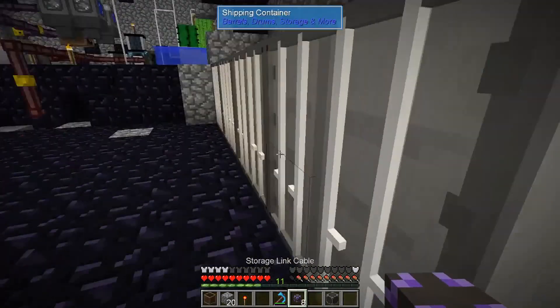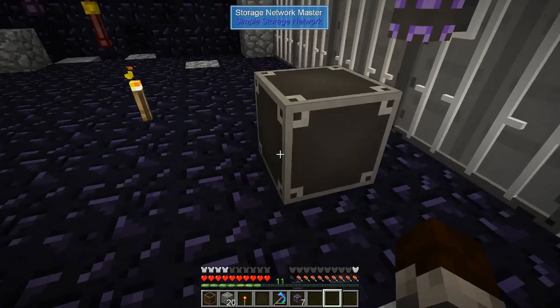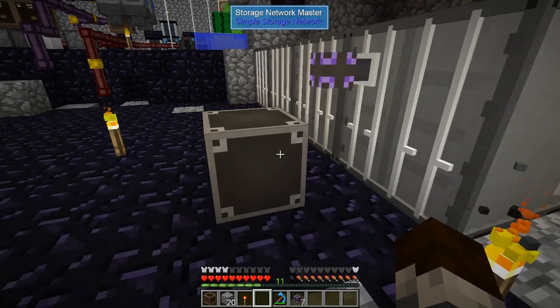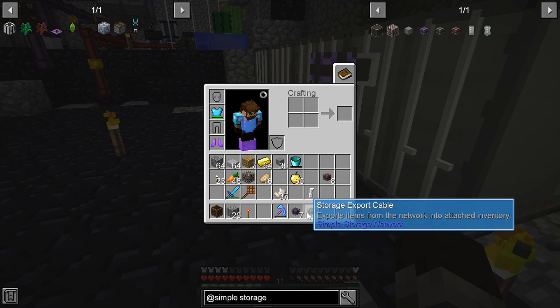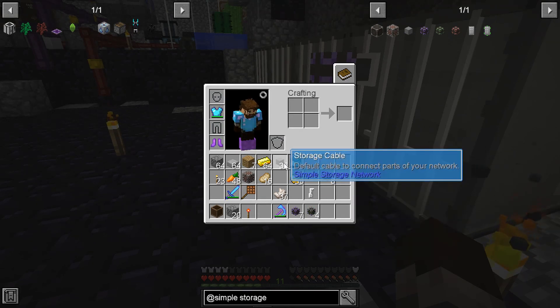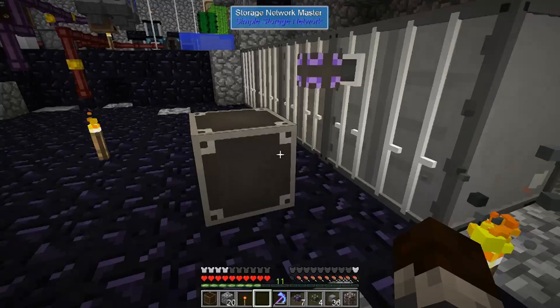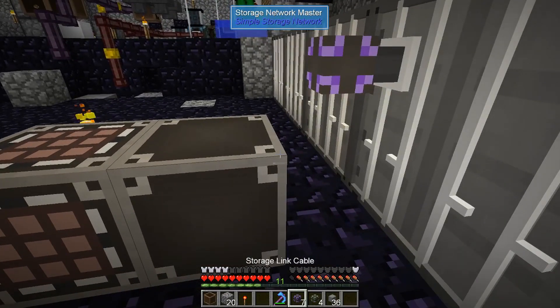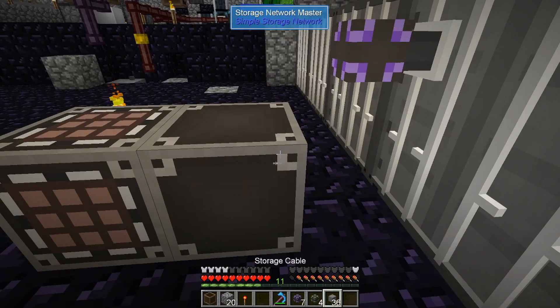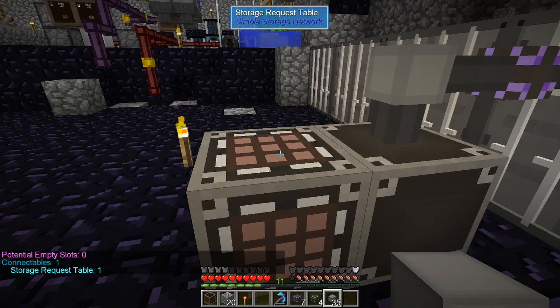We're going to try it just real quick from the front to see if the storage link connects to the shipping container since it's a multi-block item. It did connect! We got our network master. We're just trying it down here to make sure it works. Exports item from a network into an attached inventory. Default cable connects to your network. And then where's our request table - there we go. So let's put the request table down here. That's the default one. What's the link one versus the cable? Request table one.